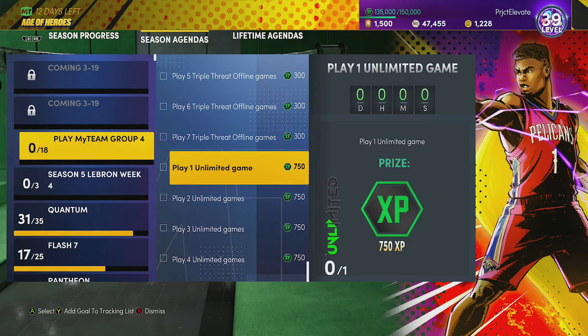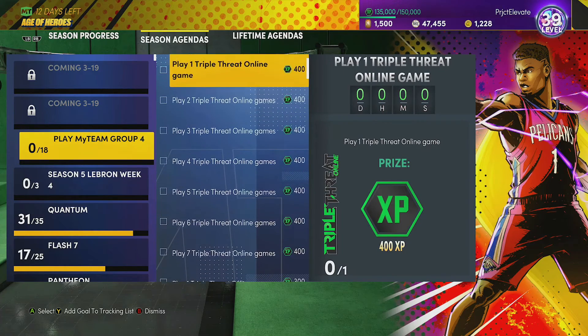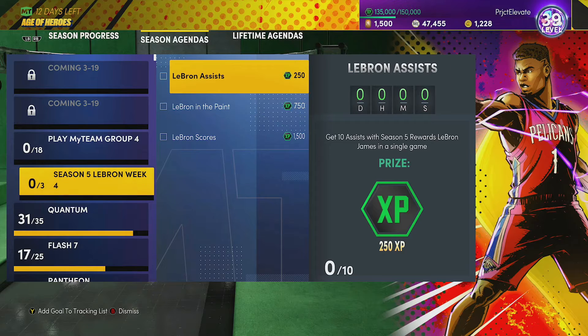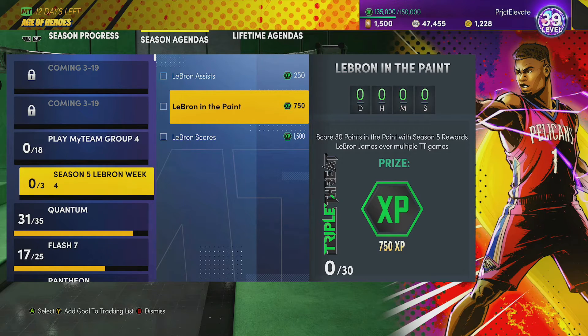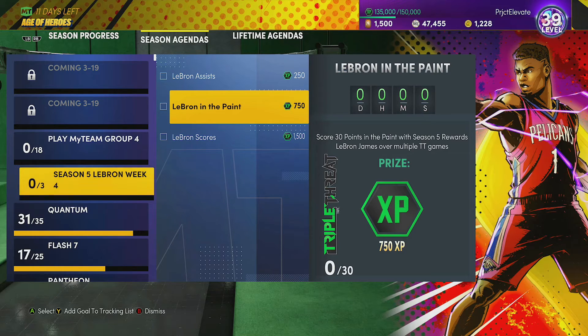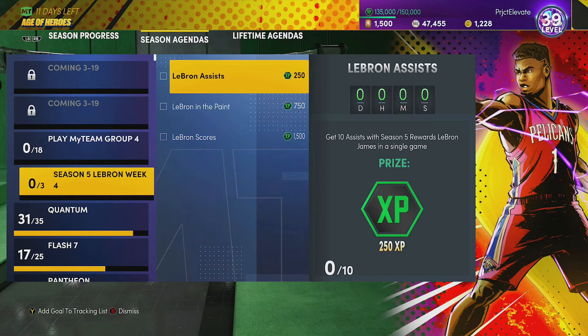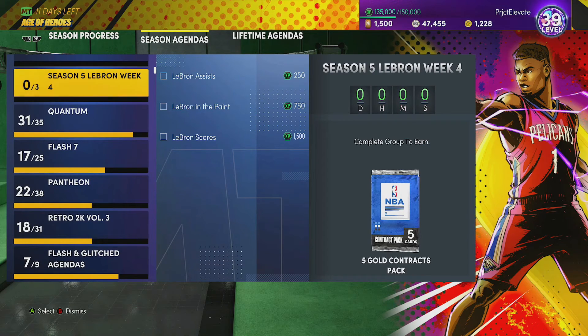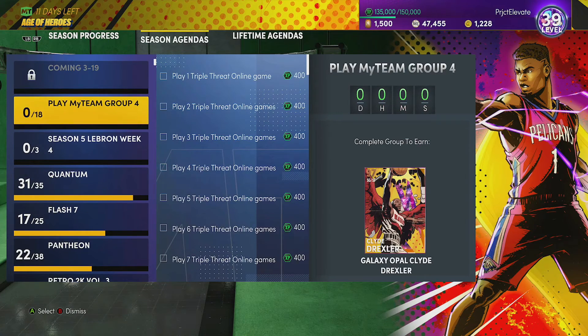You don't have to buy any players or anything like that, so you're good to go on that. While we're here, we've got a Season 5 LeBron Week Number Four — scoring 100 points with that LeBron James card gets you 1,500 XP. Points in the paint over multiple Triple Threat games gives you 750 XP, and 250 XP for 10 assists. So go get this Clyde Drexler — should be a pretty good card to add to the lineup for free. Definitely a card you can use in place of some of the more expensive cards while you're waiting for the next season to drop.